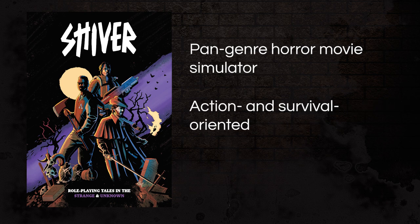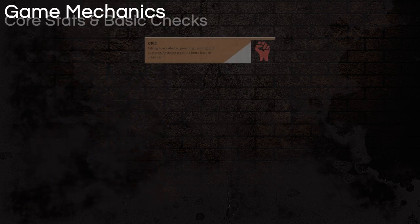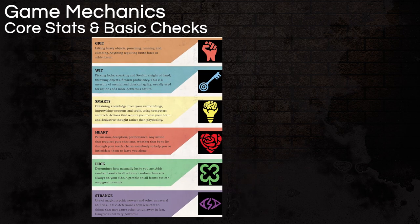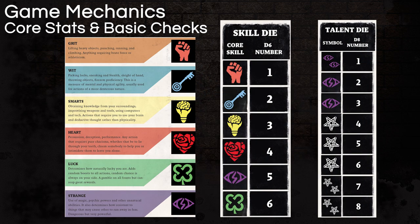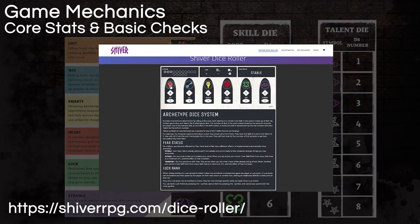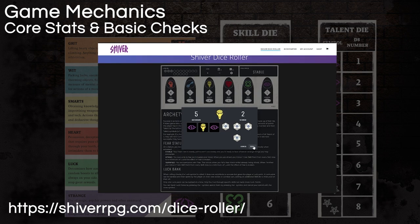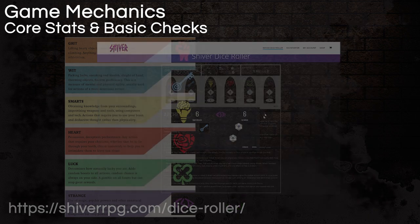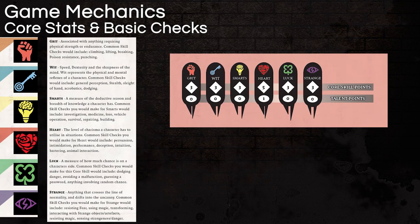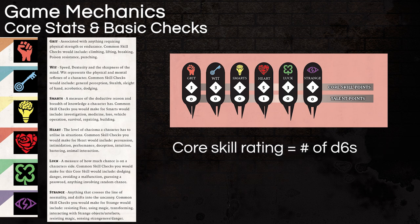The game uses six core stats called skills, each with a special symbol used on special d6s and d8s made for the game. Before you roll your eyes at more special dice, the creators made a free online dice roller that not only rolls these special dice for you when you input your stats, it instantly interprets all the dice for you too. Your skills each have two numbers: the first represents your core skill rating and tells you how many special d6s you can roll on a check for that skill. The second number is your talent rating in that skill.